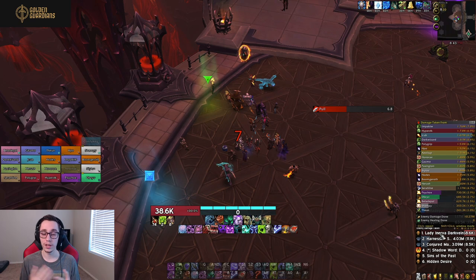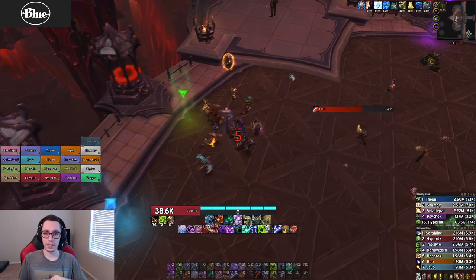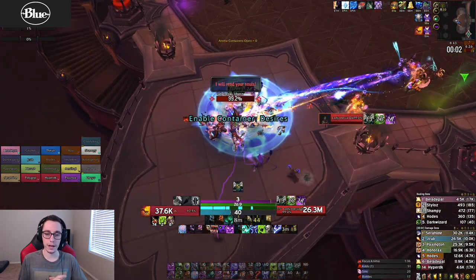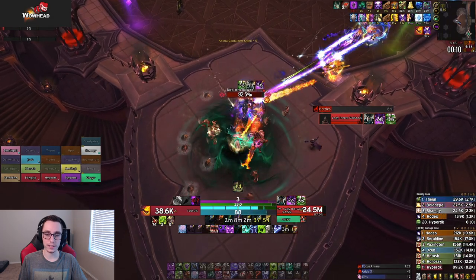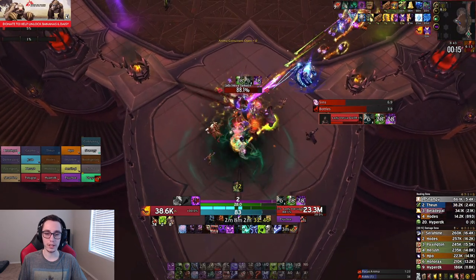I'm playing Necrolord with the default talent setup — not a lot of fancy things. This kill video is from our very first kill, so keep that in mind when looking at the numbers everyone in the raid is doing. On pull you want to pop all of your cooldowns: your potion, Army, Abomination's Limb — basically everything. On this pull I was getting Power Infusion, which nowadays is less common since fire mages and some other classes have scaled better.